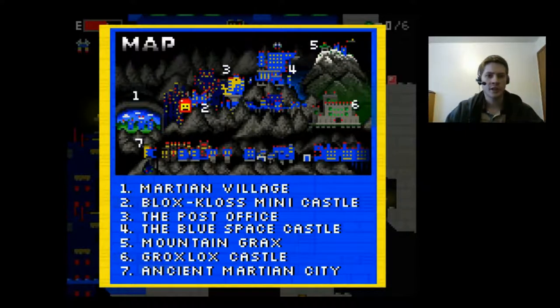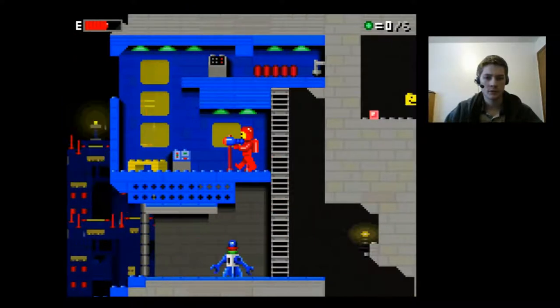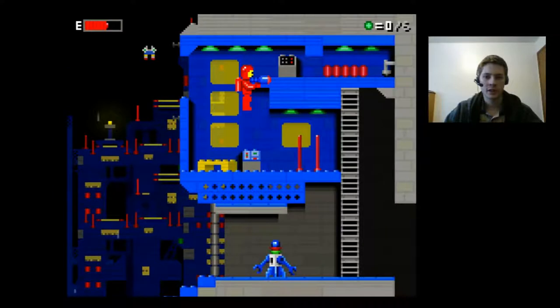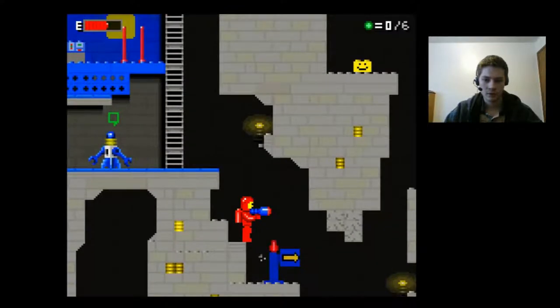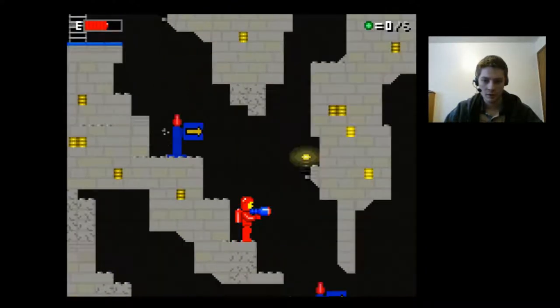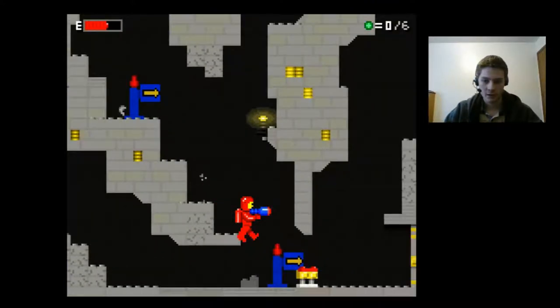I'm just going to walk around a little bit and show you guys the ropes. Again, this is called Classic Space Adventure — I think you can just Google search that and should be able to find it. Let's check it out. Here's a little guy.